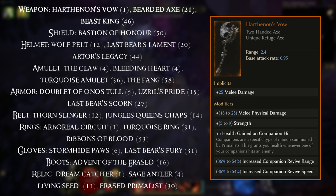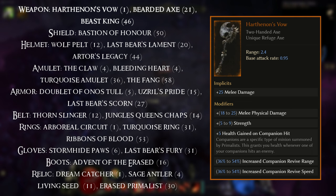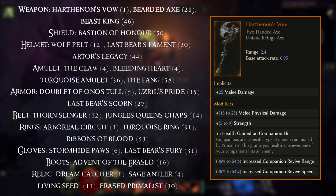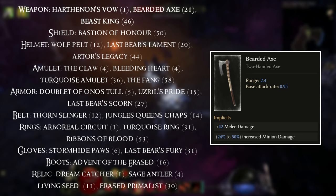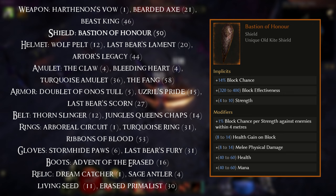There are quite a lot of gear pieces that can help out with leveling this build. For your weapon you've got Harfenon's Vow, which can be equipped at level 1 — this is fantastic. You've got Bearded Axe, a base item with a nice implicit, equippable at level 21. And then you've got Beast King, which can be nice if you're struggling for a weapon — equippable at level 46.